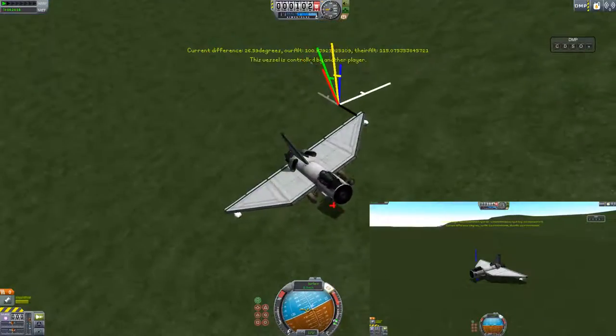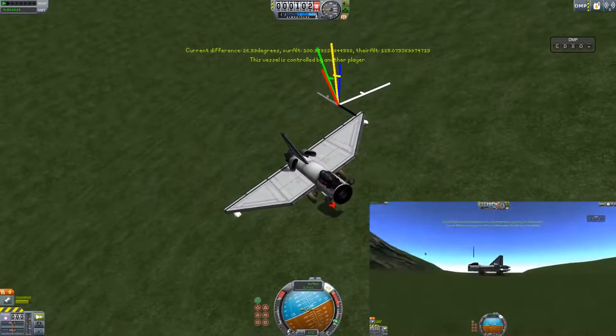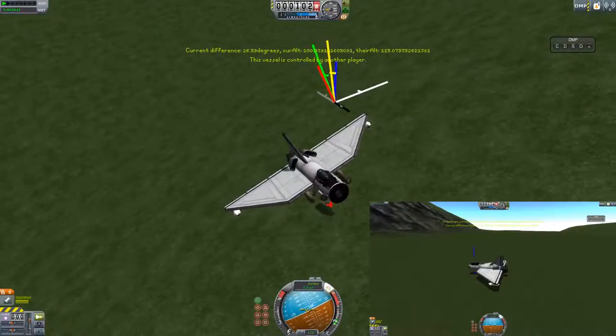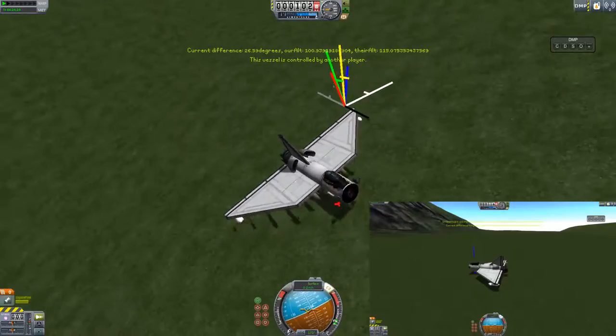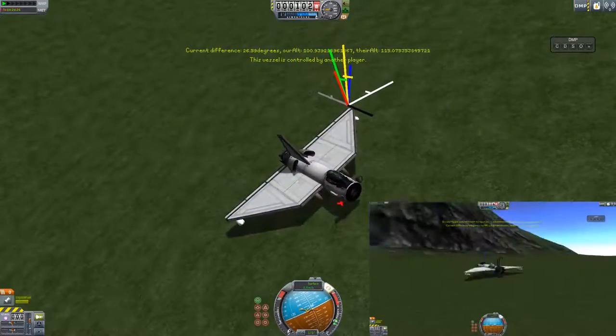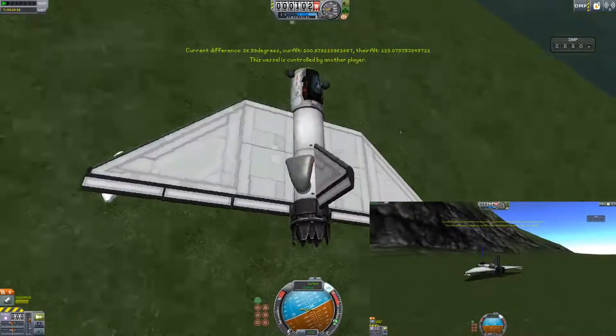So basically, red is our terrain normal, blue is their terrain normal which should be vertical, pretty much. White is the identity rotation. Yellow and green — I think green is our rotation, yellow is probably theirs without the fudge. That's the fudge rotation there, the grey one.